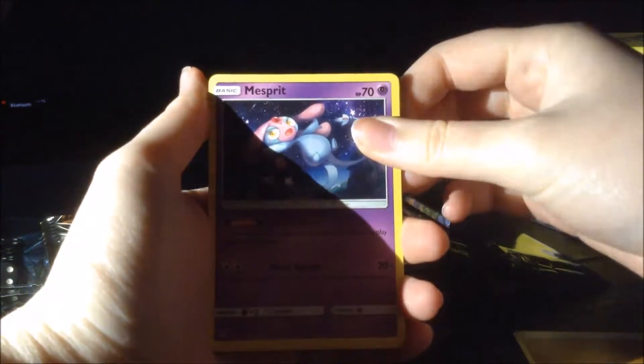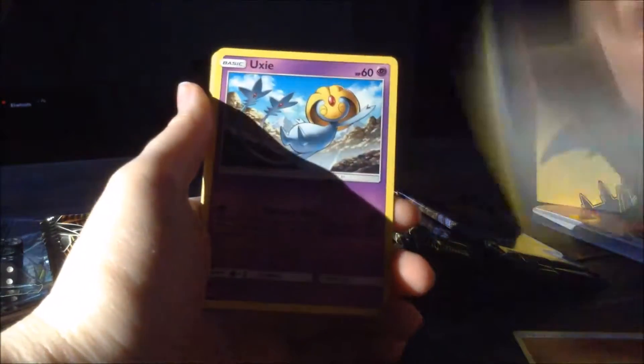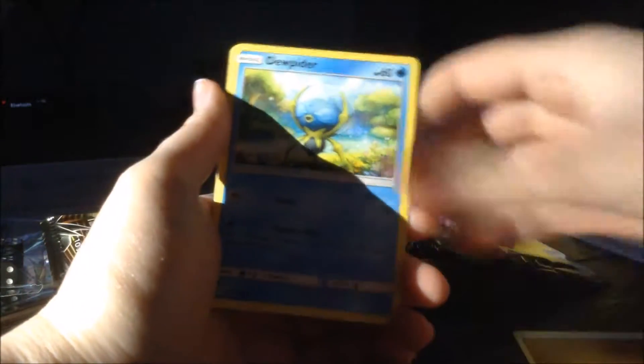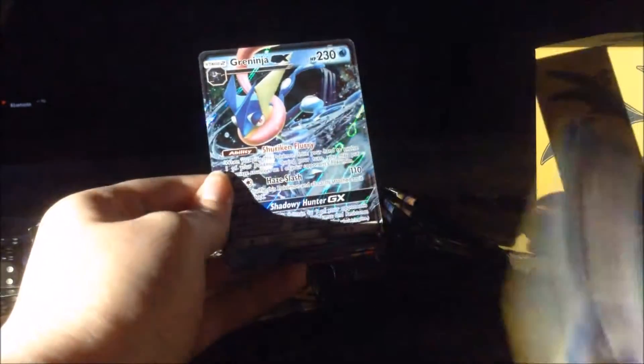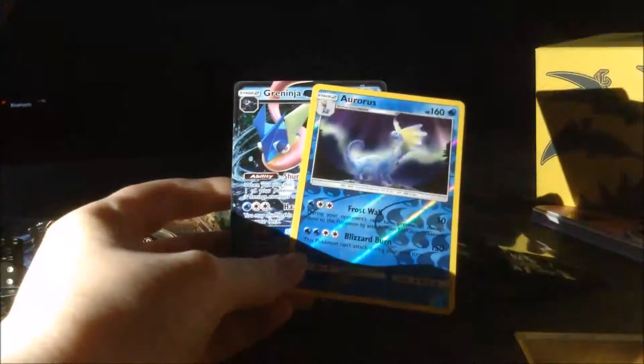Here's a code card. One, two, three, four. Energy. Mesprit. I don't know. Unidentified Fossil. Minkay. Pantium. I don't know the name of them, I'm just not going to say them. Finnegan. Helioptile. I know the name, I just can't say it. And a Greninja. I don't have the sleeves but I'm going to have the sleeves, I just haven't opened them. So I'm going to put those to the side.